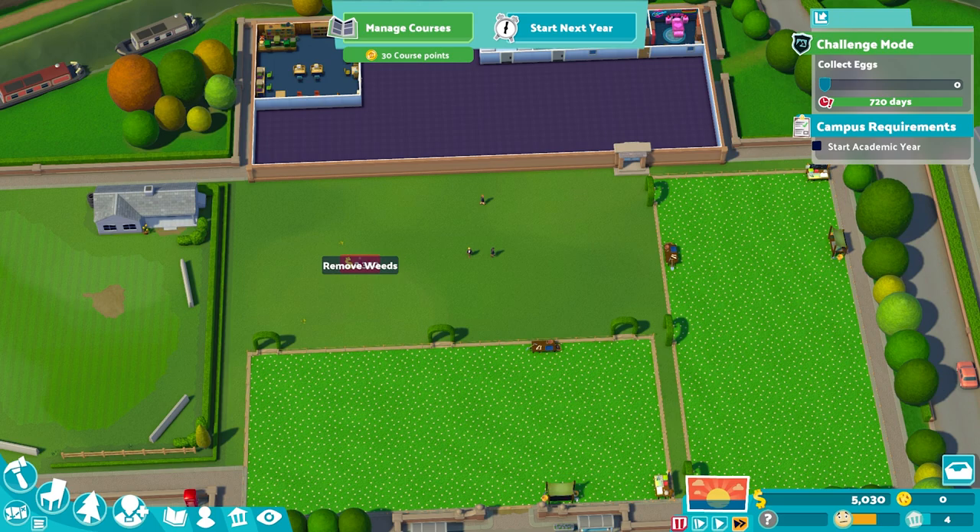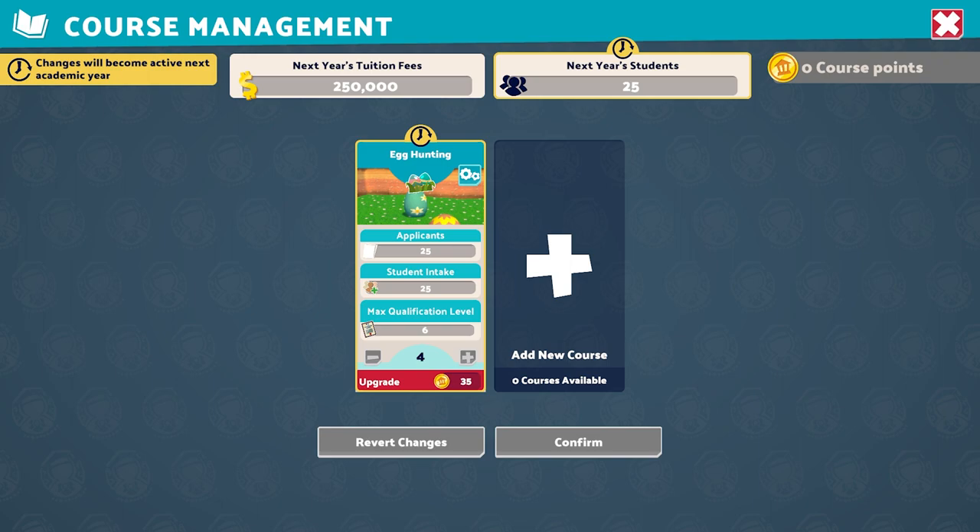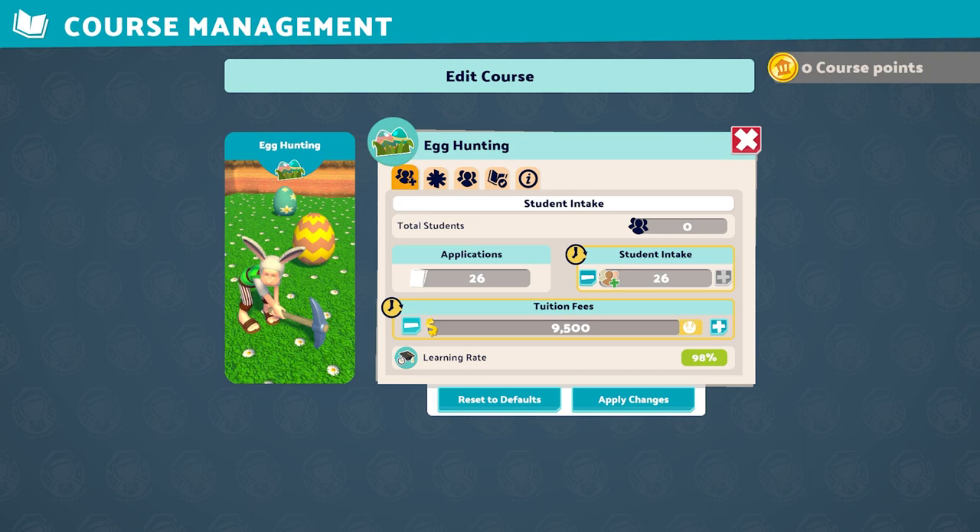We're then going to start hiring some janitors. Once we begin our academic year and start bringing in a little more money, we'll be able to do more. We need to try and upgrade our course to level four, then we're going to drop our tuition fees — that's going to improve student happiness and allow us to bring in more students. I managed to get around 30 students in. We're not using a lecture theatre in this course, so we'll just try to boost the number of students and see how we get on.